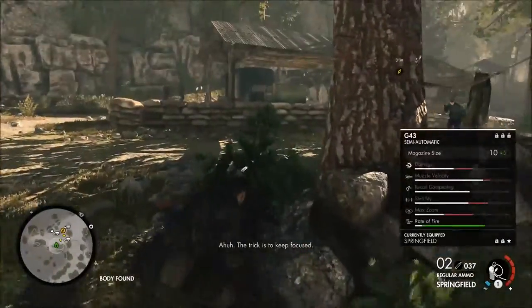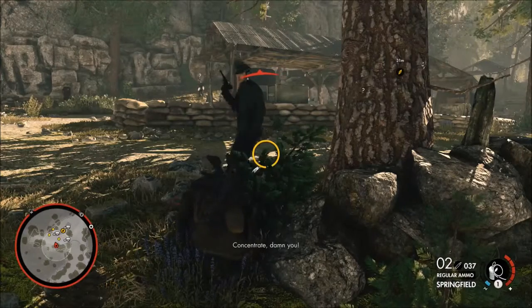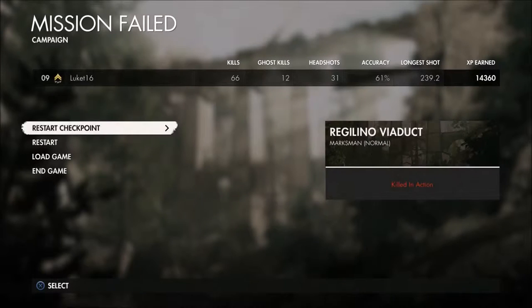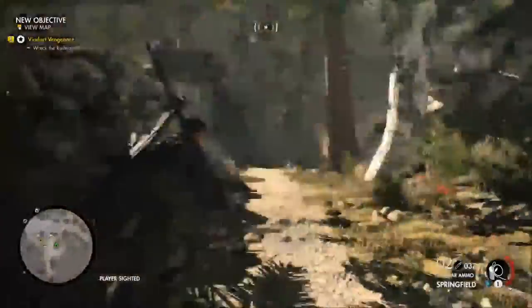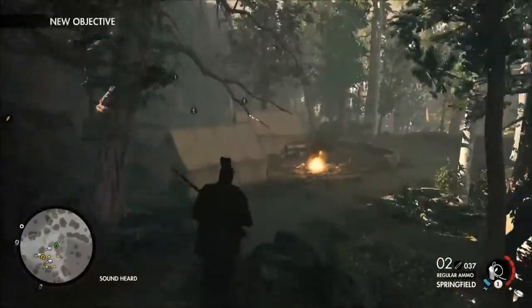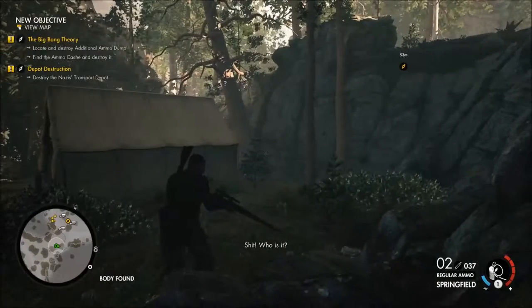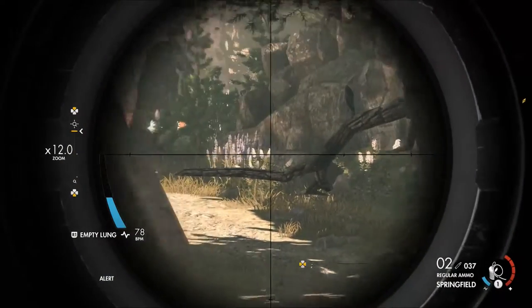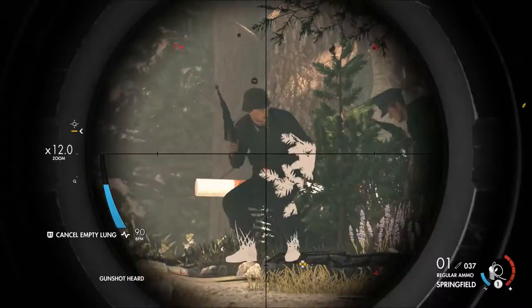Nobody noticed, so now we need to R1 him. That's not gone well at all — we were a bit too close. It was a lovely idea, just a bit too close. I wonder if we could trip mine it for a rock up there. We could just shoot them all but I'm trying to do things a bit more interesting. That's a terrible place for the respawn, but I think we got away with it. I thought we were going to get a double kill there.